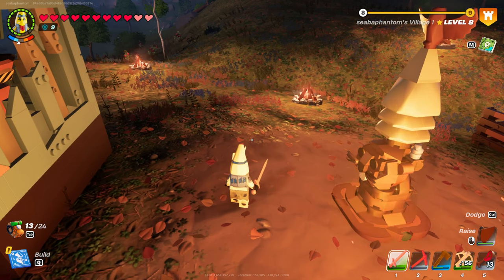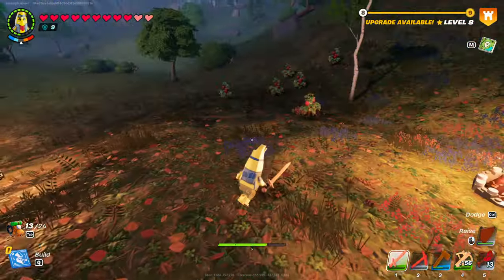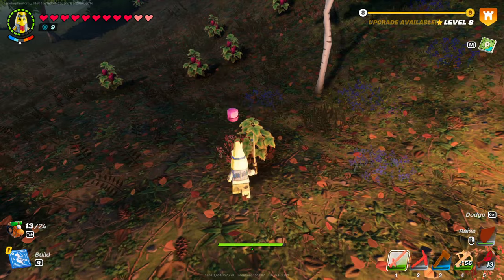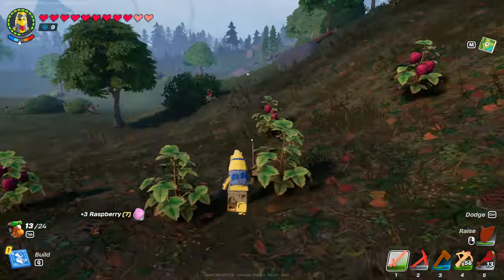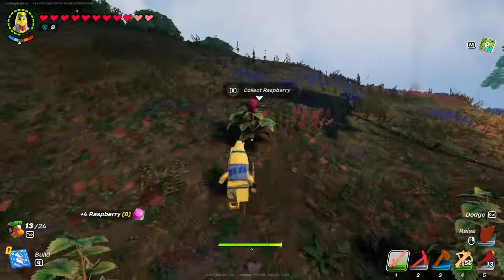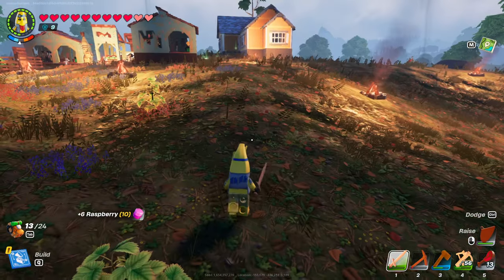In order to get the glider you will need to build yourself a loom. I haven't gotten one yet but I'm going to head over to the desert to collect the resources to do that.